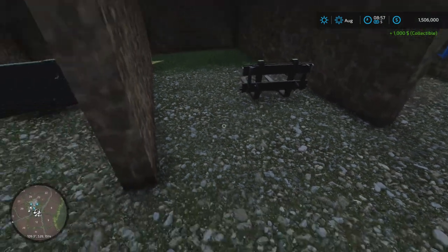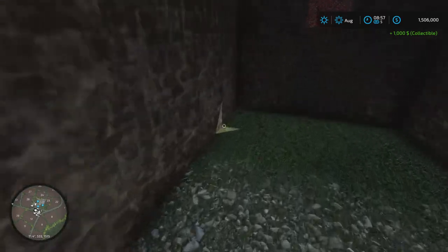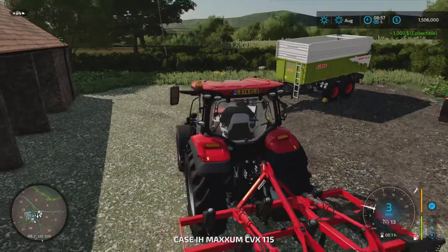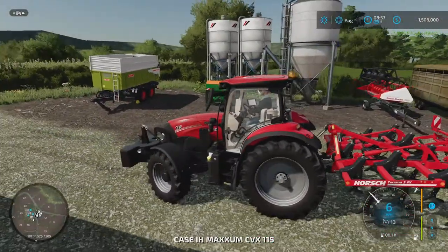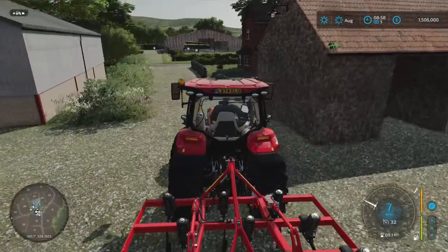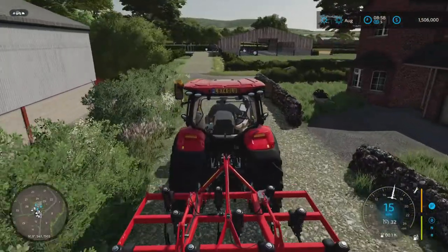More cedars to be found. These are the kind of collectibles I can get behind — they're tiny, they're all over the place, there are different things to collect, and they're only worth $1,000. So I'm not going to mess up my sim by grabbing them.